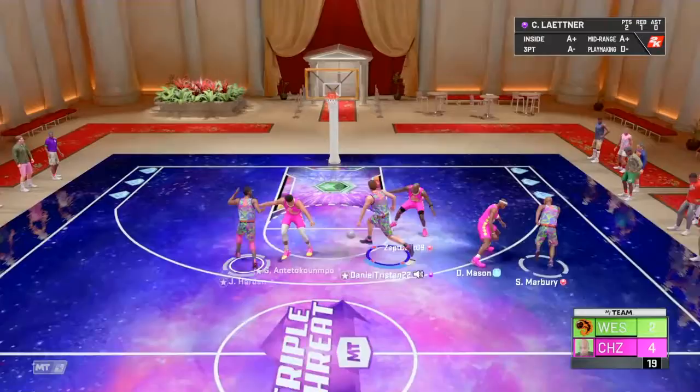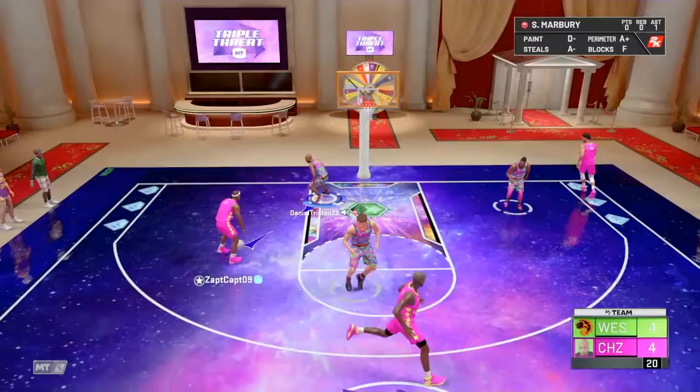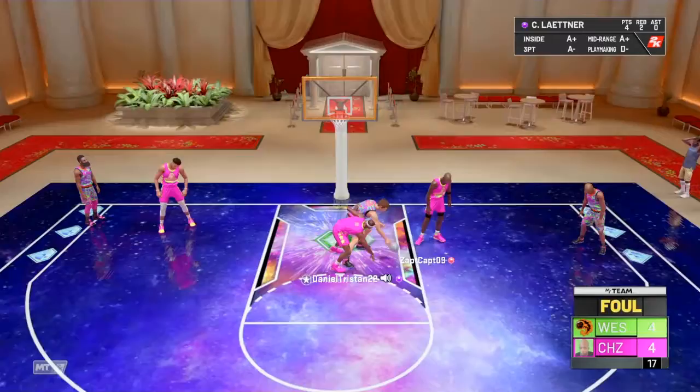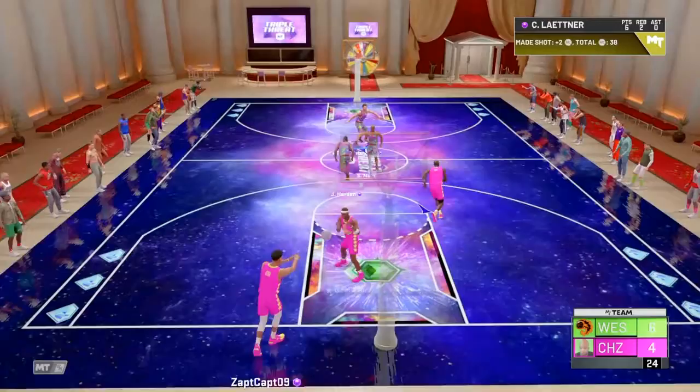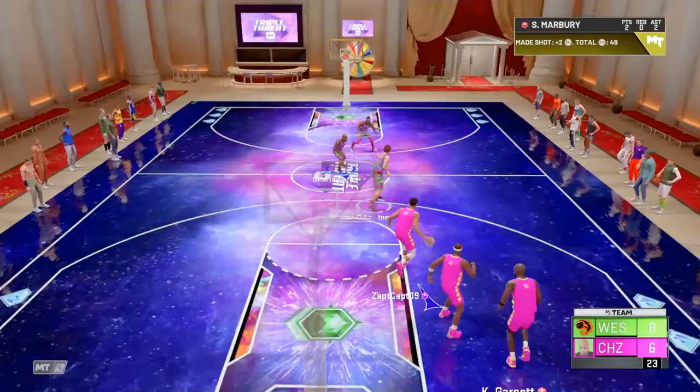A couple hundred wins probably in triple threat offline. Euro step — let's go! Quick, little euro step. When I play basketball, that's my move too. It's Desmond Mason — he's got J.R. Smith's release. Let's try out his post fade. Oh, he's fouling — what a fade! His fader is cash, almost every single time. Laettner's doing pretty good.